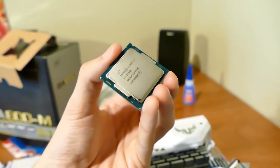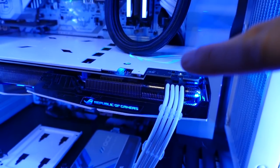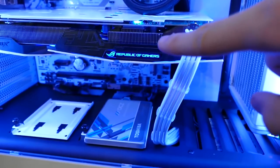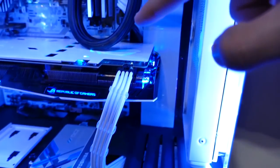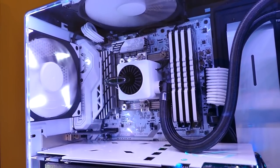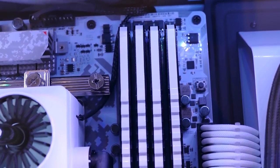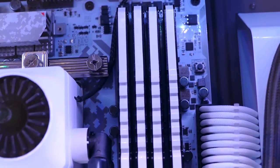The test system is packing an i7-6700K overclocked to 4.4GHz, an ASUS Strix ROG GTX 1070 running at stock out of the box, and 16GB in four 4GB modules of DDR4 clocked to 3200MHz. For these tests, the only variable was the amount of RAM installed.